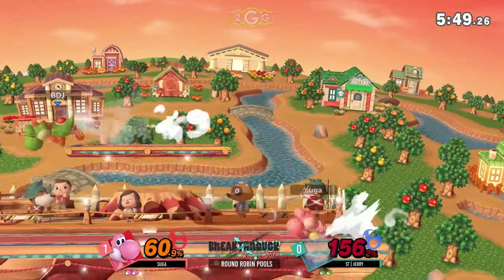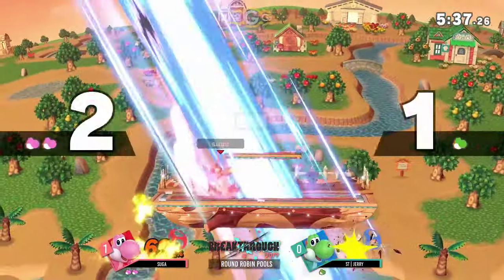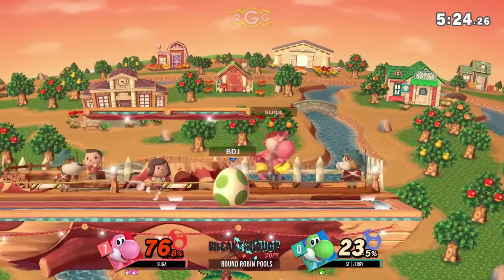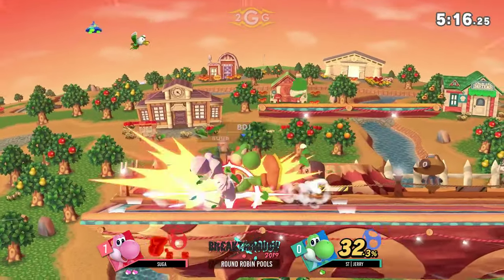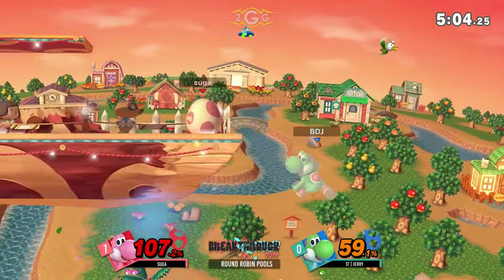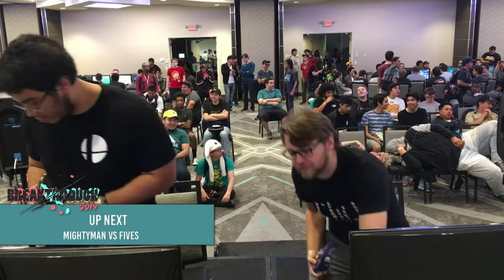That was a good tech situation — he didn't read the tech roll though. Jerry is sitting at 156%. I like that he went for that back air into up air — that almost connected, that would have definitely taken the stock. Just throws out the up smash. He wanted Suga to hold shield so he could potentially break it, but Suga knows that setup — runs far away, avoids the stars, and punishes on the end lag. Barely makes it back to the stage with the air dodge, but gets a boot to the face. Every stock Suga just took him out with the fair — that move was so great.